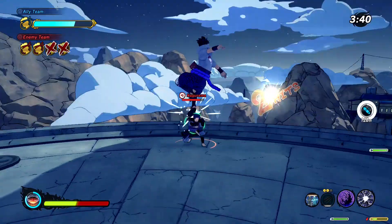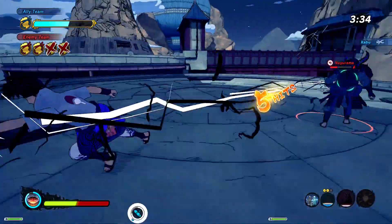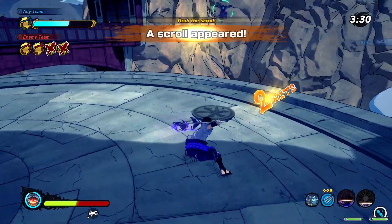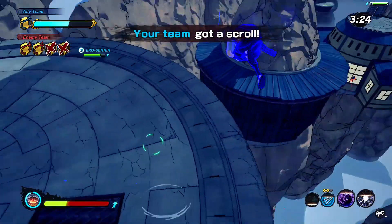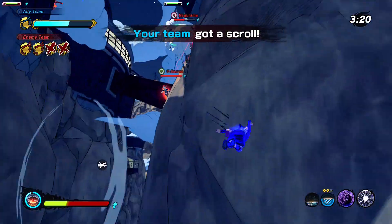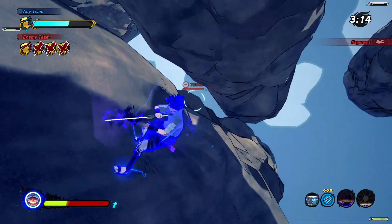Come closer, my friend. Eat this Amaterasu, and now eat this Onyx Chidori. This guy's so dead — this guy hasn't even touched me. You hit me with a lariat, but what's that going to do? You're going to die. You got healed? It's all right — I'll just whoop your ass again. Amaterasu, Onyx Chidori — instant death. Such a beautiful combo. And that guy fell to his death.